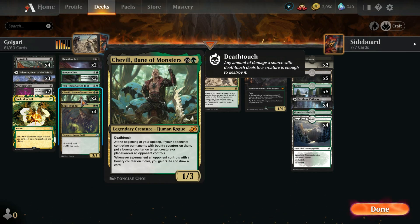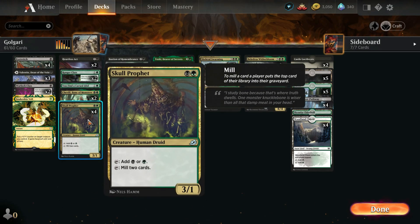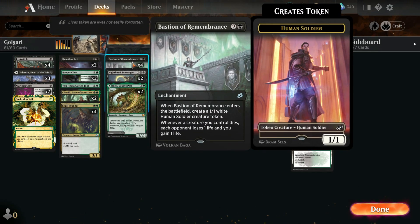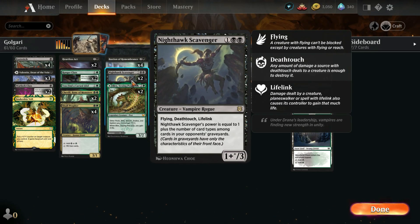Two Chevelles. There's a lot of killing of creatures that happens just incidentally, because of how many times they have to block and everything. So Chevelle's not bad. Skull Profits — four of them, it's good ramp. Four Bastion of Remembrance, two Nighthawk Scavengers.